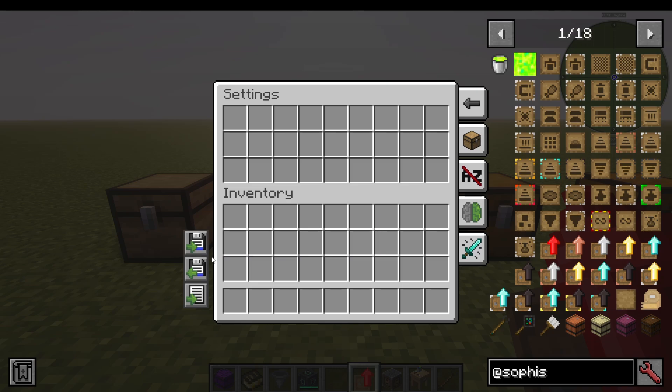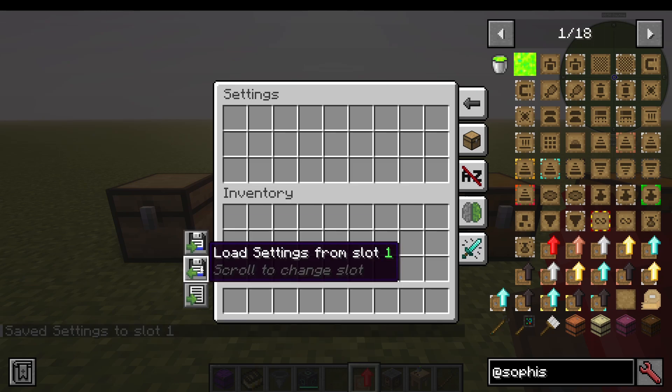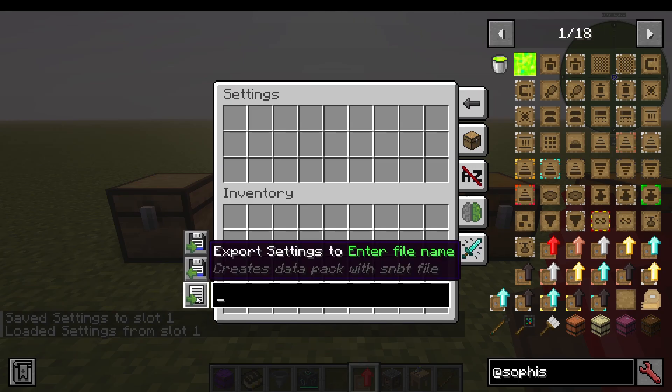I can save the settings to slot one, and what that will do is I can then load them from chest to chest. I can also export these to a file name, like if you want to move them to different mod packs, etc.